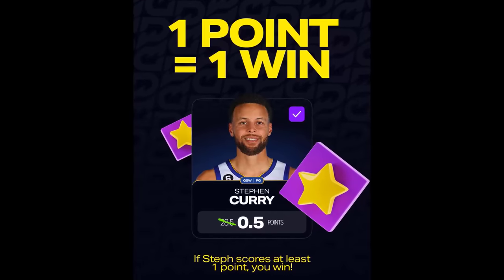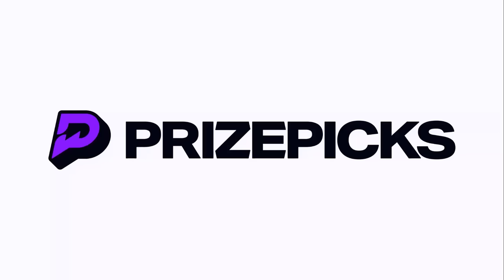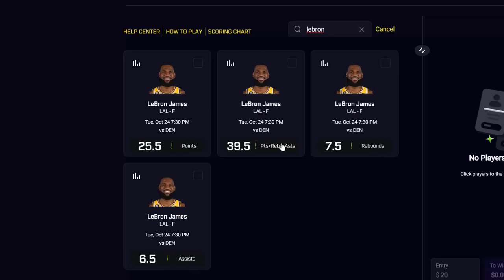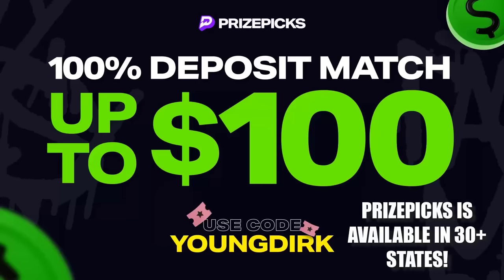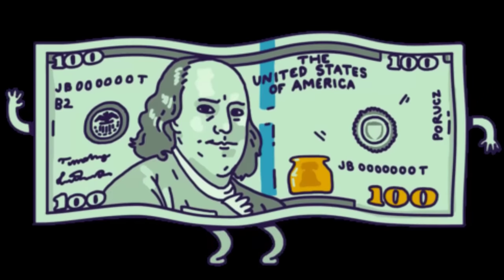Prize Picks is super easy to use — if Steph scores just one point, you win. You pick any player you want, any category you want, and select more or less. The more players you select, the more money you'll make. Use the link in the description with code YOUNGDURK, and if you deposit $100, they will give you another $100 to play with. Do not miss out.